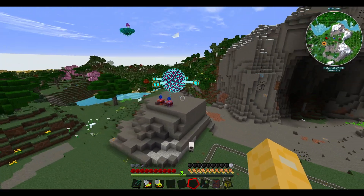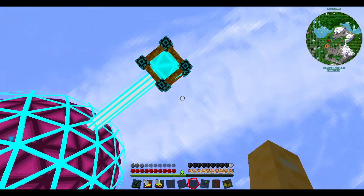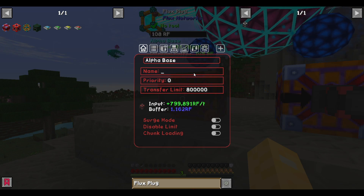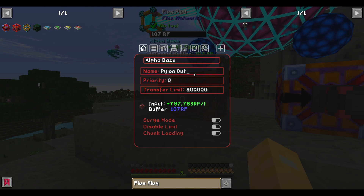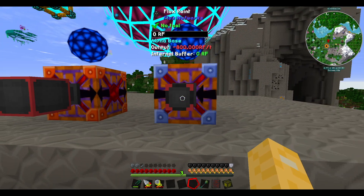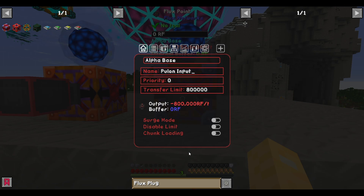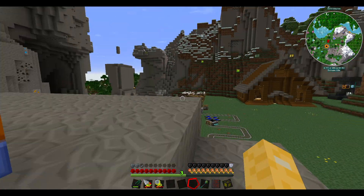I'm wondering what I'm going to build this out of. My calculations were a bit off. Let's rename this flux plug to 'pylon output' — save you and chunk load you — and then save this one as 'pylon input'.